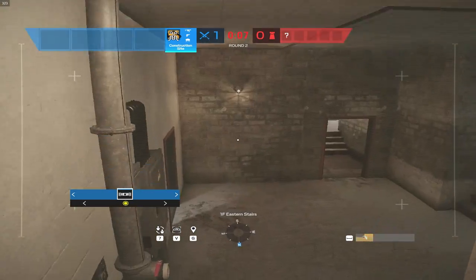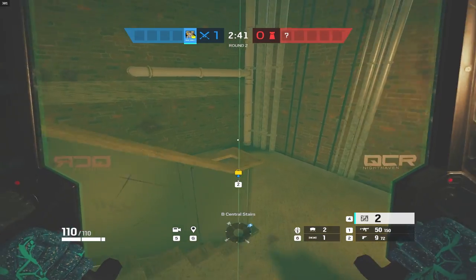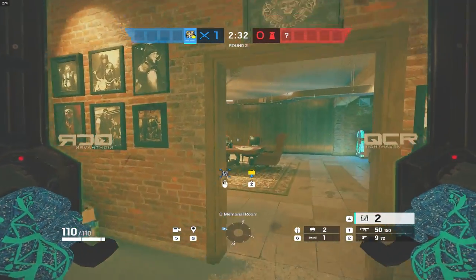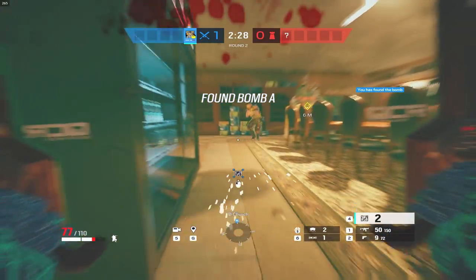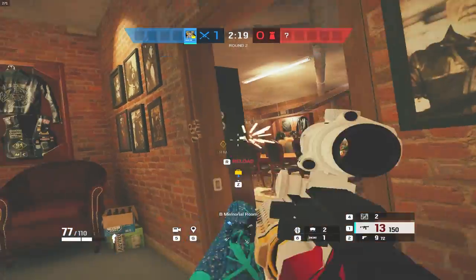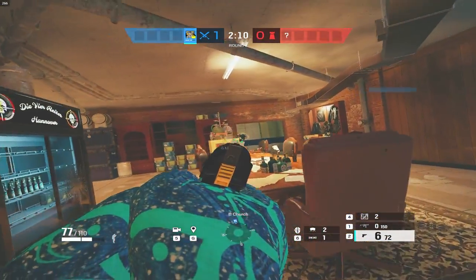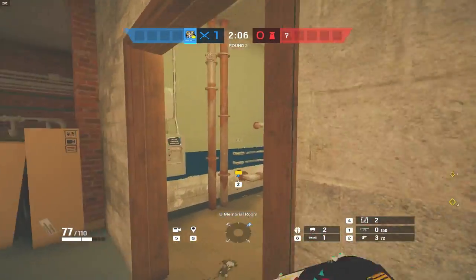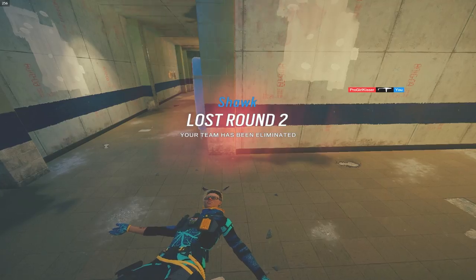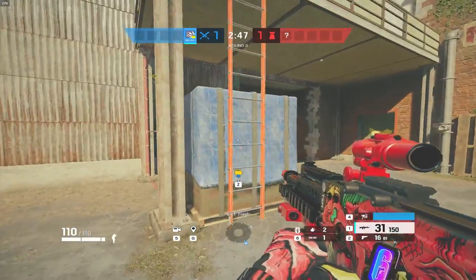I'm tempted to go Sledge again but I want to use Osa specifically for when he goes downstairs. He did go downstairs, so we'll stick with Osa. Sounds like he's Thorn — I'm just gonna walk in through main stairs. Thorn's gun does a lot of damage. Bomb has been located. Hit him once — here comes the nade. Couldn't grab him. He's over here — all right, I'm gonna go garage. I wonder how much I lit him up through the floor with the grenades.